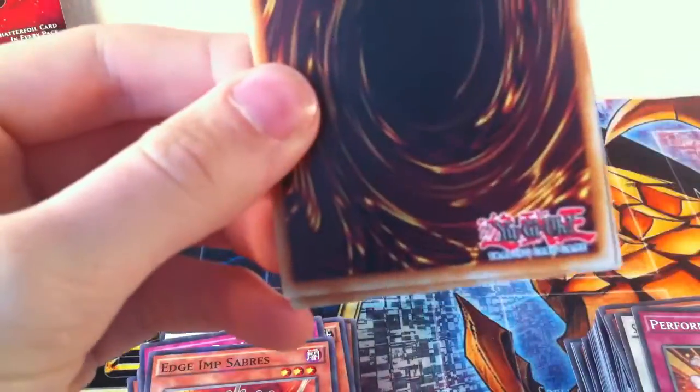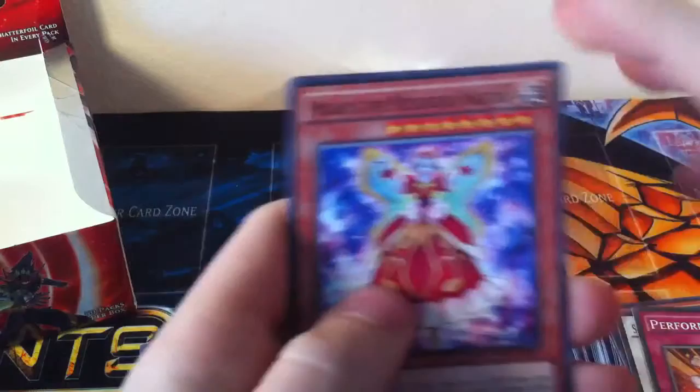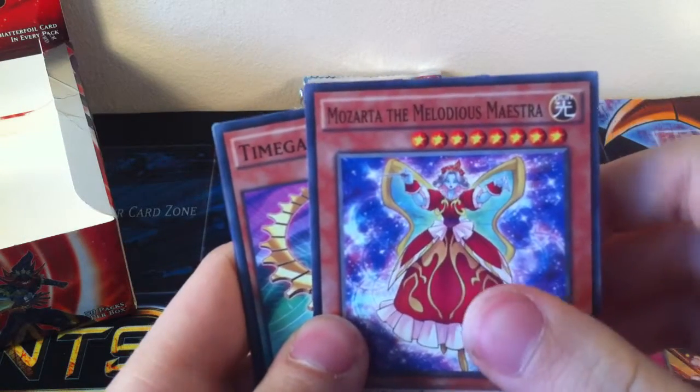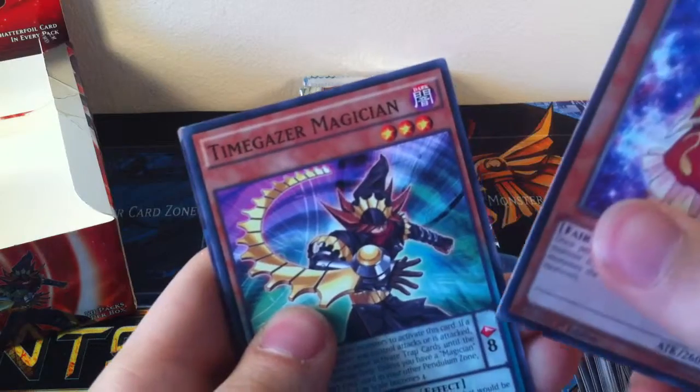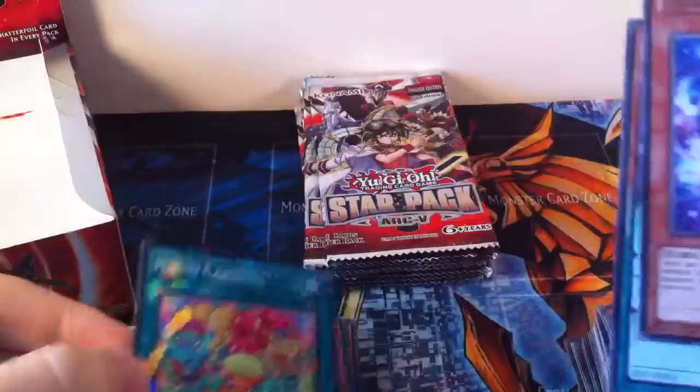I haven't got the Odd-Eyes Pendulum yet, or Dark Rebellion — I think that's the right name, I hope so. Mozarta, Maestra, Timegazer the Magician, and Hippo Carnival for the Shatterfoil. Raid Raptor Nest, Performapal Friend Donkey, and Battle Guard King for the Shatterfoil.